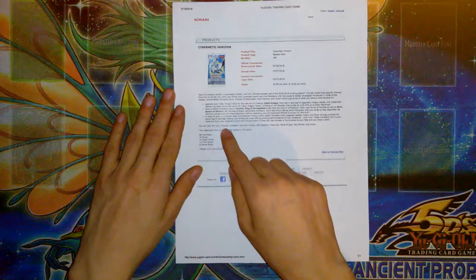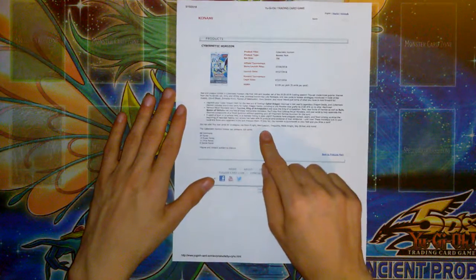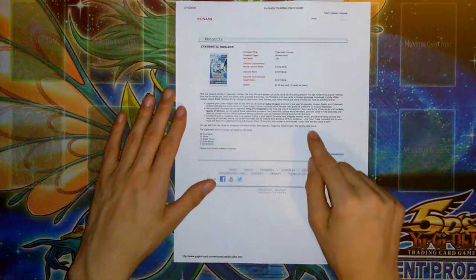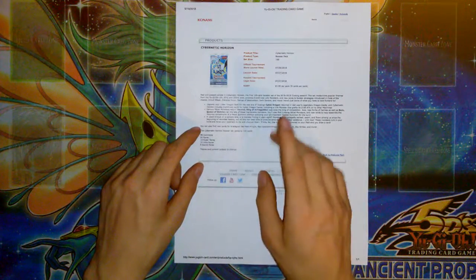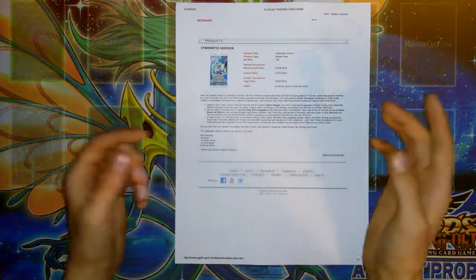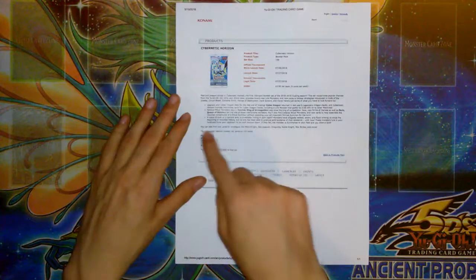You can also find new cards for strategies like Mech Knight, Neospatian, Dragunity, Noble Knight, Skystriker, and more. Super excited for the Dragunity stuff. Neospatian is... eh, nobody cares.